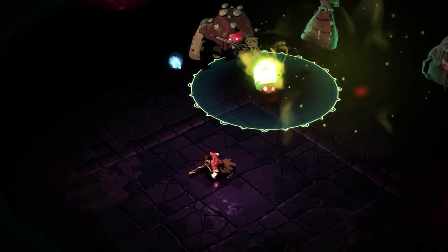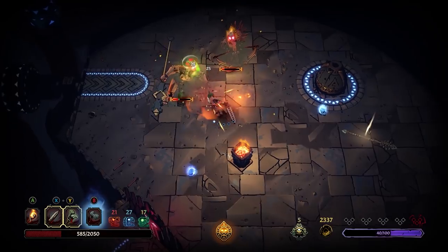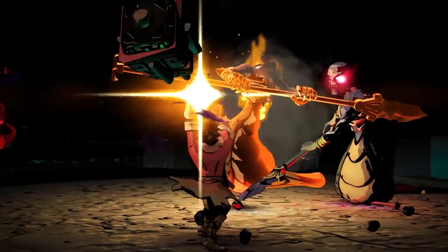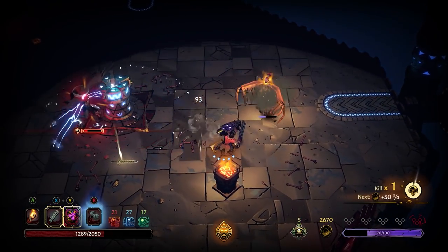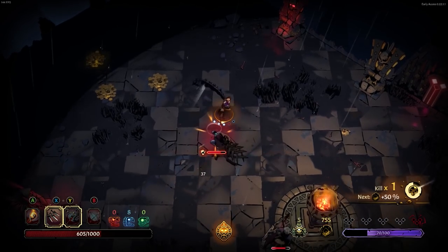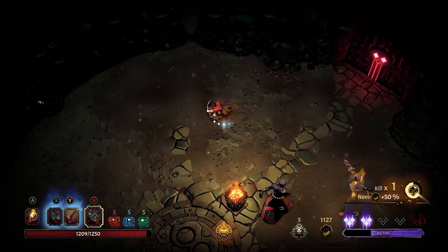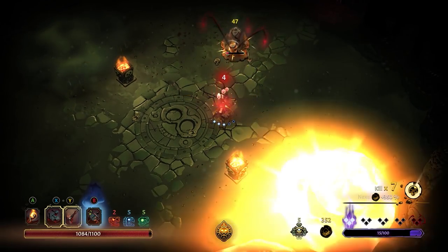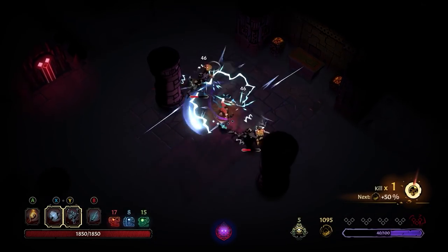Opt for speed and agility with swords, daggers, or sharp claws, or gain a brute force advantage with heavy hammers and swords that smash away foes' defenses. Raise your shield to deflect attacks, pull enemies closer with the whip, or keep them at a distance while chipping away with arrows and thrown knives. Each has a chance for special effects that modify their attributes, such as poisoning foes or triggering a flurry of lightning strikes.